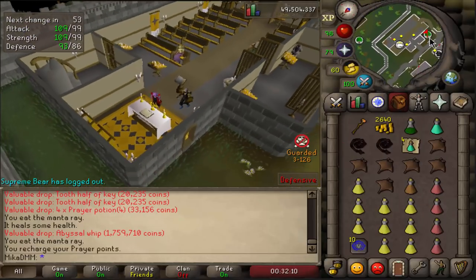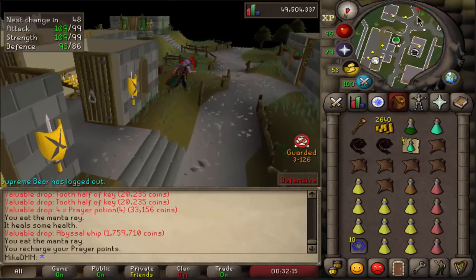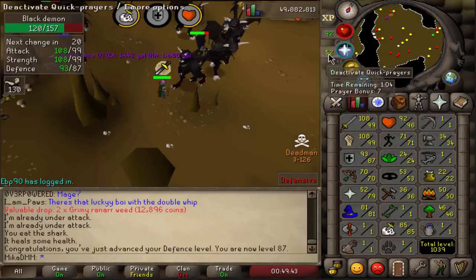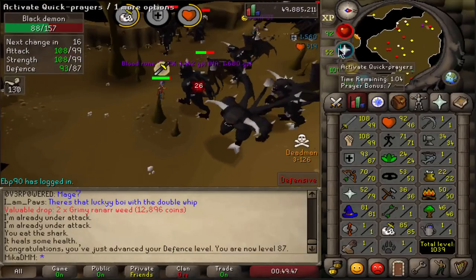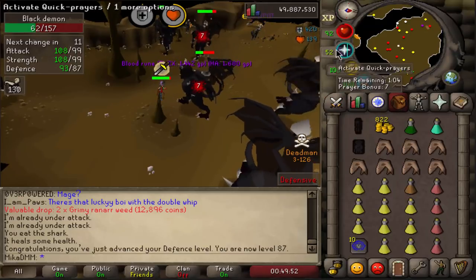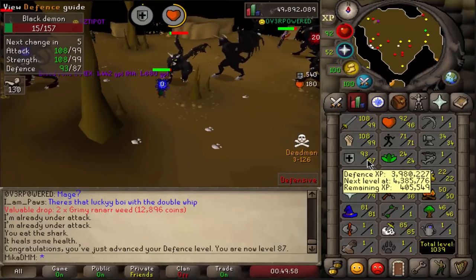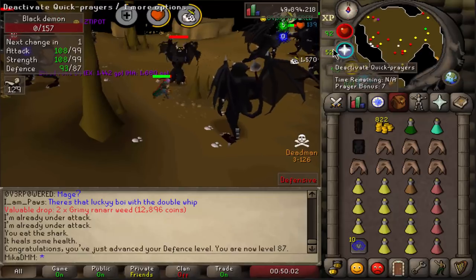Now I can do what I wanted to do for the entire day — and that is not camp Abyssal Demons for 17 hours without getting a drop. 87 defense. Experience is just going to speed up immensely because I have black mask, whip, and I only have defense to train since I have 99 attack and strength. Experience gain will probably be close to 1.5 million an hour — about 20 minutes per defense level.